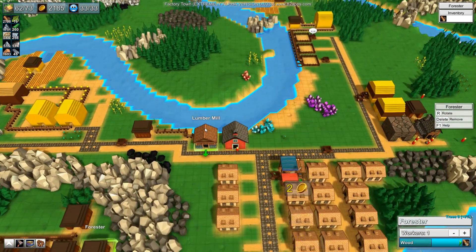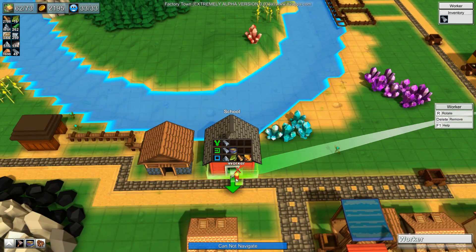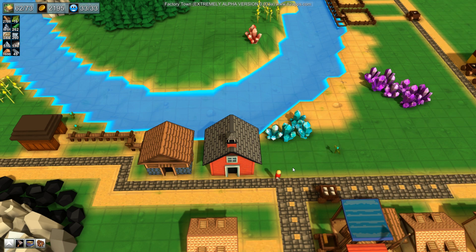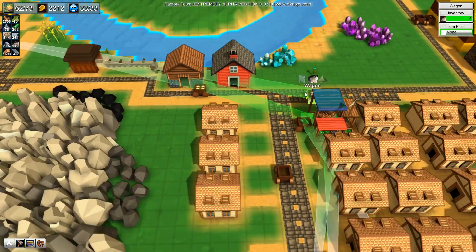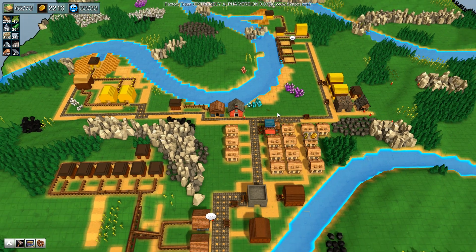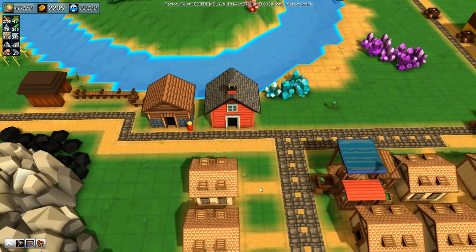How are we doing on the research side of things? We've got this lumber mill which is full of paper, we've got this school which has no paper, and we've got this little guy that's doing nothing. How about you take paper to the school and then the research will actually get going. It's hard because I've got to constantly be focusing my attention in different places, but I feel like it's doing okay.